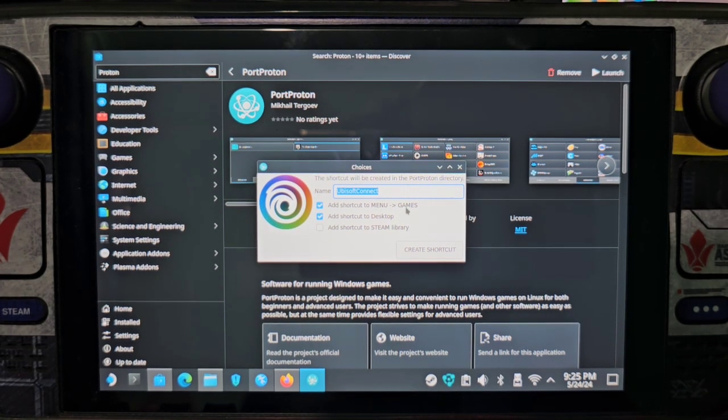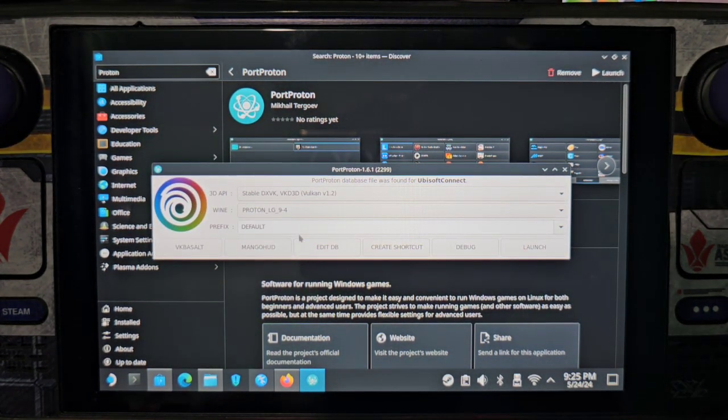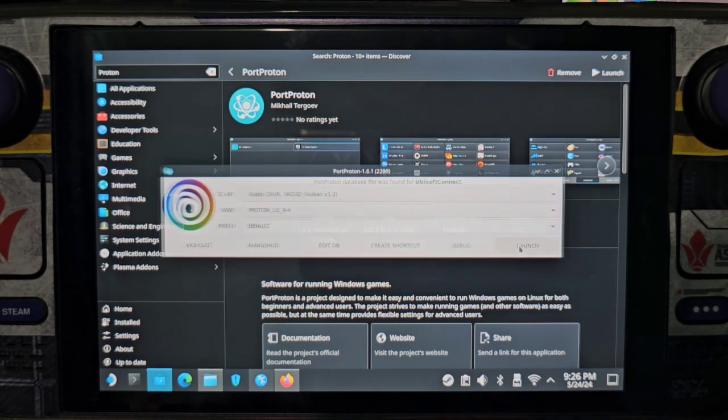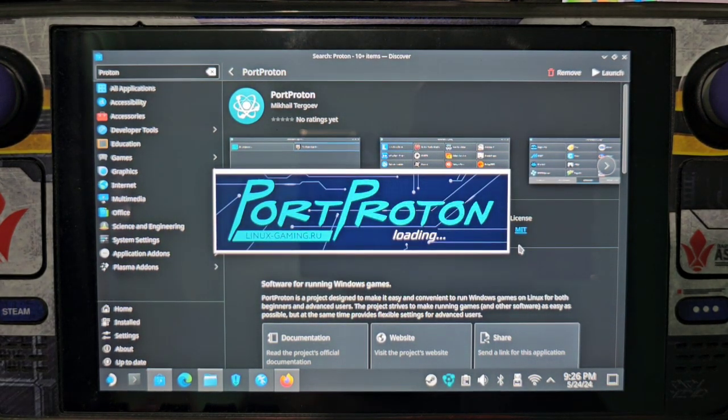Once done, we can now rename the app, which will be shown on the Steam library or the game mode of our Steam Deck. Just check only the shortcut for Steam library, then once done we can now launch it directly from the Steam library or from game mode.